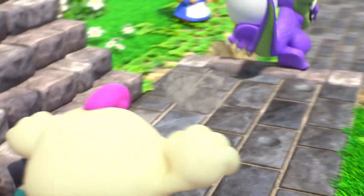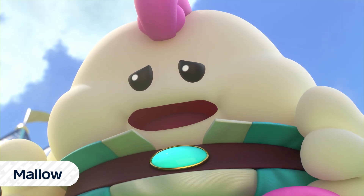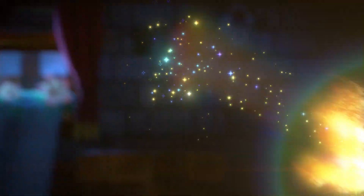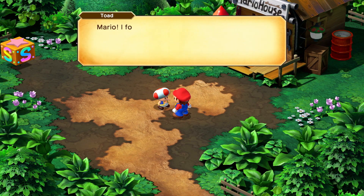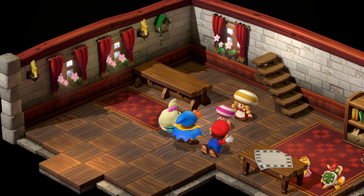Two original characters will also become allies: Mallow, a bit of a crybaby who thinks he's a young frog, and Geno, a messenger from Star Road who inhabits a doll to fight alongside Mario. Other characters with eccentric personalities will help you along the way.